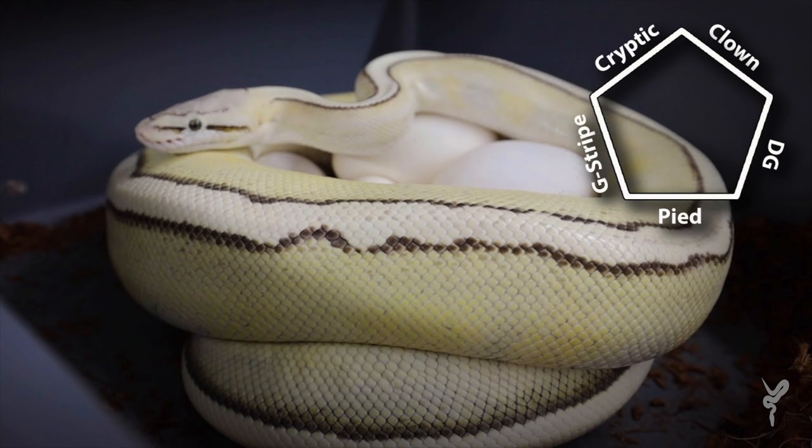Let's get in, enjoy ourselves, learn something. We have a really awesome clutch this week — one we actually featured in the vlog — which is our first five-het clutch. I don't think I've ever figured out what to officially call a five-het clutch, but it's from an ODYB clown pied to a pastel G stripe desert ghost het cryptic. Anything that looks like a cryptic is a krypton, which means it's double het cryptic and het clown. All the kryptons in this clutch are going to be het for five different things, and the non-kryptons will be quad-het. Make sure you stay to the very end — we have awesome pictures of all these out of the egg.